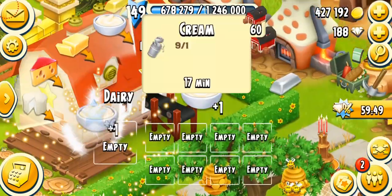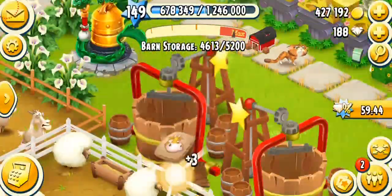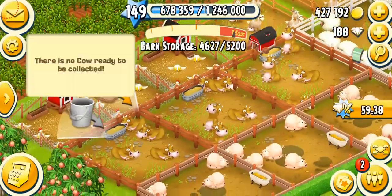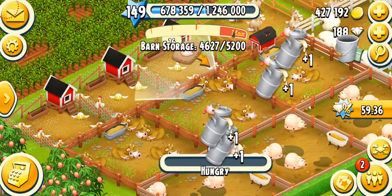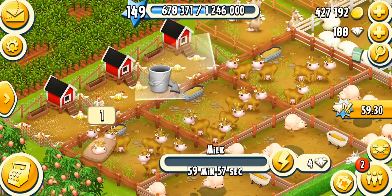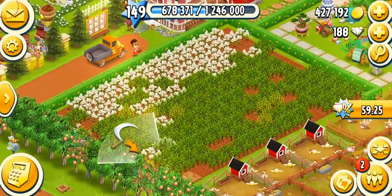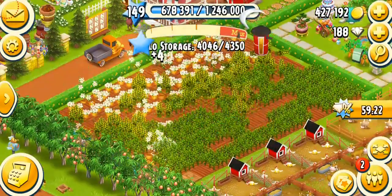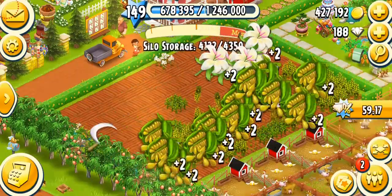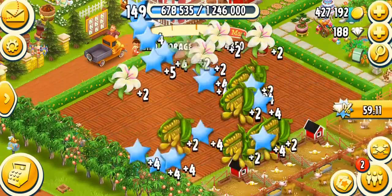I'm just gonna film my dairy — it stopped, I don't have enough milk. Let's collect the cows and put more cow feed in there as well. My cows are hungry and I can't do anything. I think that is done — let's harvest some crops. I've got the new crop white lilies and sesame seeds. I got an axe which is cool.